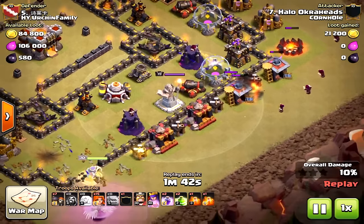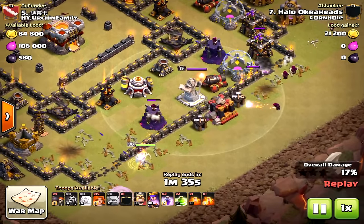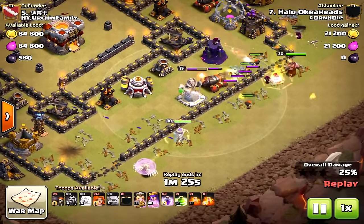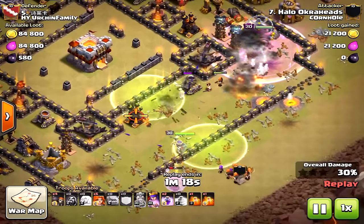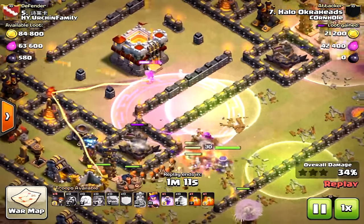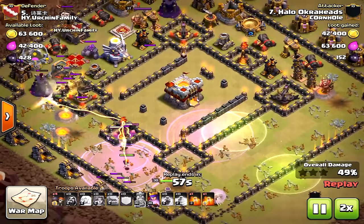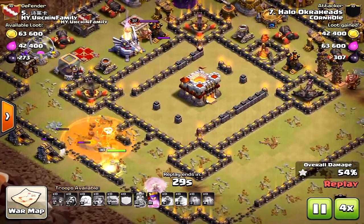The queen is doing what she's supposed to do, and the golem and wizards are clearing the funnel. I dropped a few valkyries on the east side to help clear the path for the main attack into the core. I do a decent job clearing both sides, but I was a little late on the main bulk of valkyries. That air defense went down — if it had stayed up I think more valkyries would have pathed to the Town Hall. I only got two valkyries going to the Town Hall; the rest didn't get there because of the air defense going down.